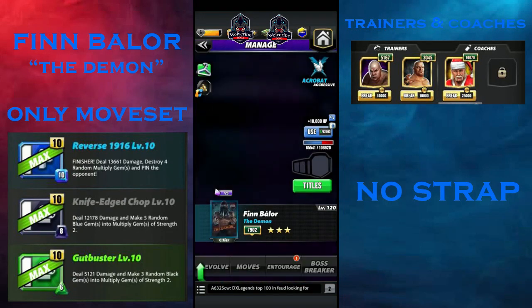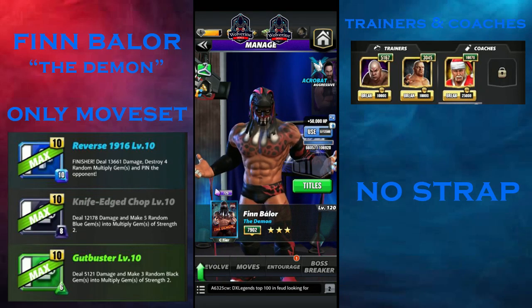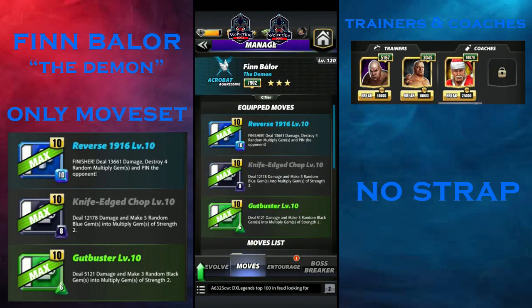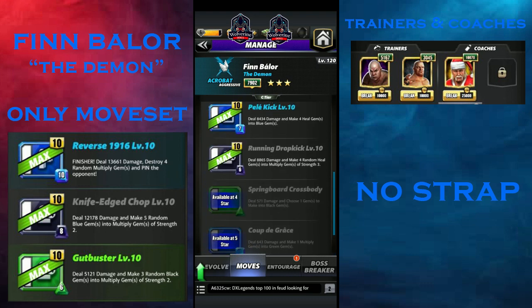The preview is over. That is it for Finn Balor at 3-star — I would say never use him. He is just doing gem damage and nothing else. The other move we should look at is Belly Kick, a 7 MP blue move dealing 8,400 damage and making 4 heal gems into blue gems. But Finn Balor doesn't make any heal gems, so that's a pretty useless move.